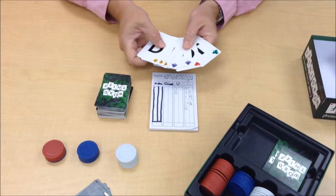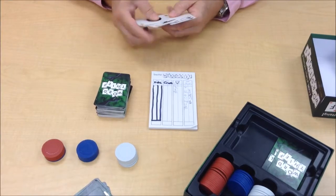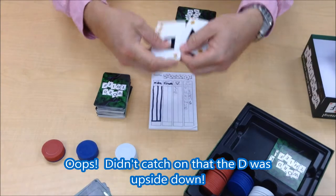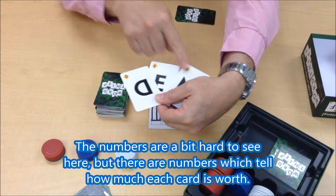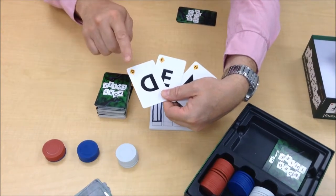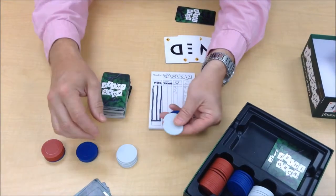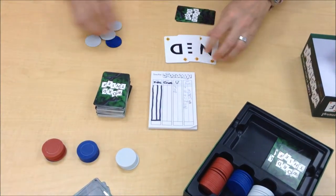In the game, one player looks at their hand of cards and makes the best word they can. For example, I could make the word DEN — D-E-N. Every card has suits, and these are all diamonds: two, three, four, two, one, one — so four points for this word. Now it's going to be doubled because they're all one suit, so I get eight points for that word. I could either write eight in my column, or take a five-chip and three one-chips. The white chips are ones, the blues are fives, and the reds are twenties. After playing, you take three cards back from the deck.